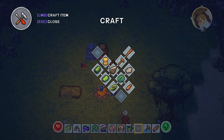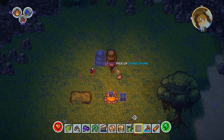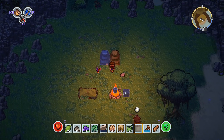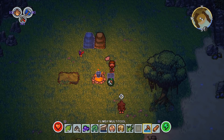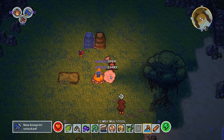The monkey doesn't know what to do right now - I think the chest is all kinds of confusing to him. Add that, select my multi-tool, build ourselves a chest. I'm hoping that if I put the stuff in here, the monkey will take the stuff out and put it in the fire. I don't know if that's the case - we're gonna find out. Put the coconuts in there, put this in there.